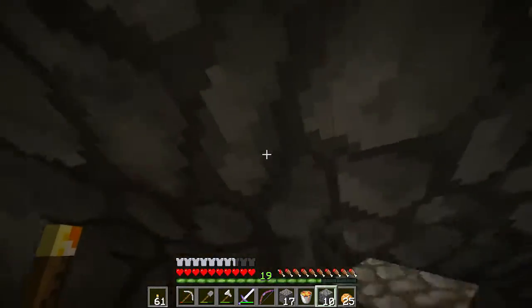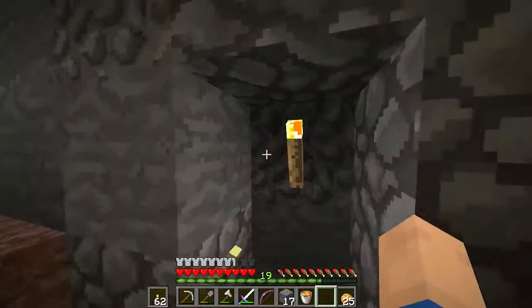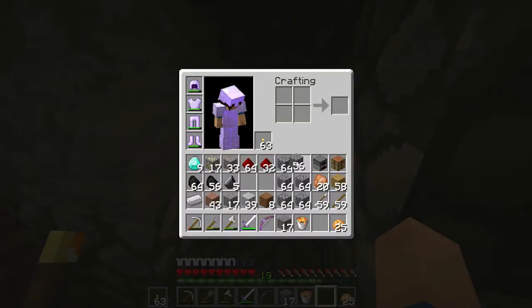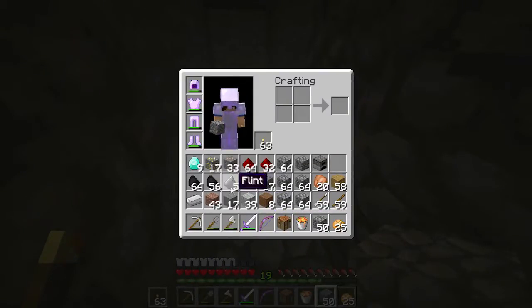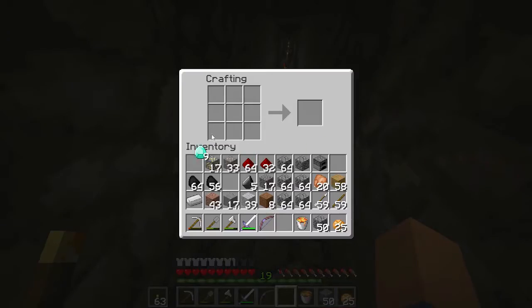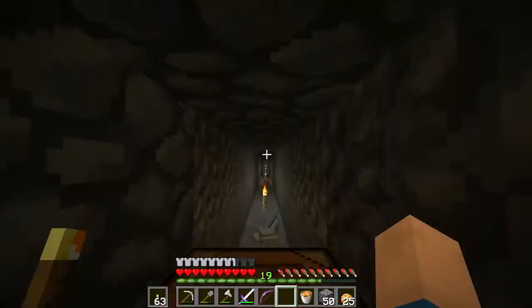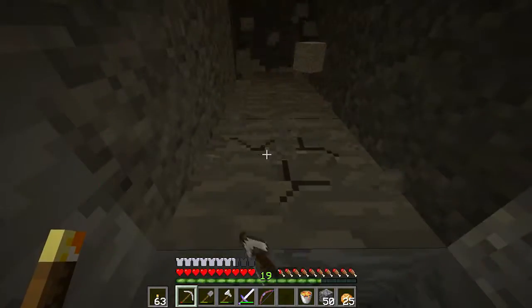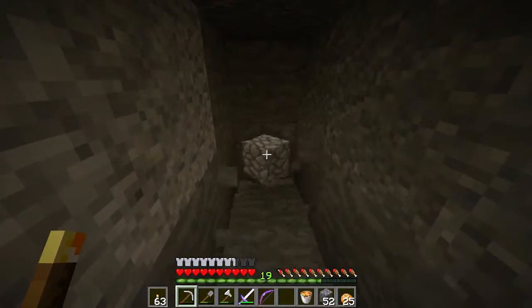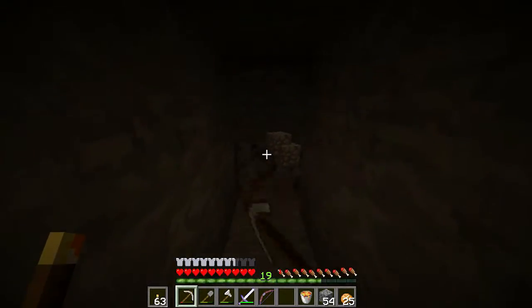Currently I'm inside a mining system that I created for the server to use. I did a little tiny hut on the actual surface. I will show you guys that if we go up to the surface in this video. I just wanted to make a diamond pick so we can use it once our iron pick breaks.